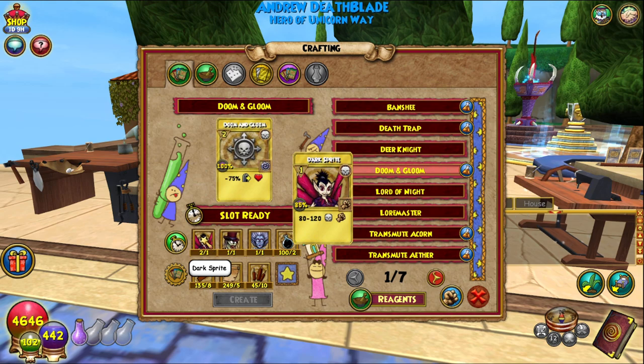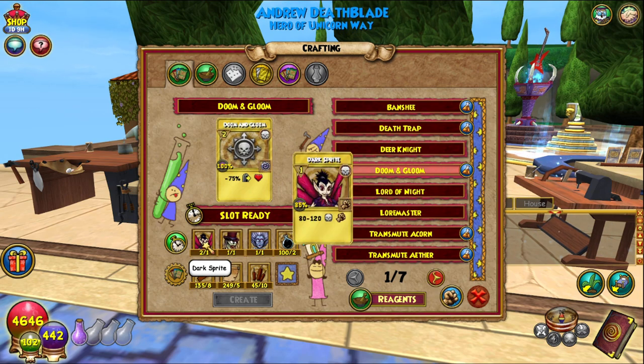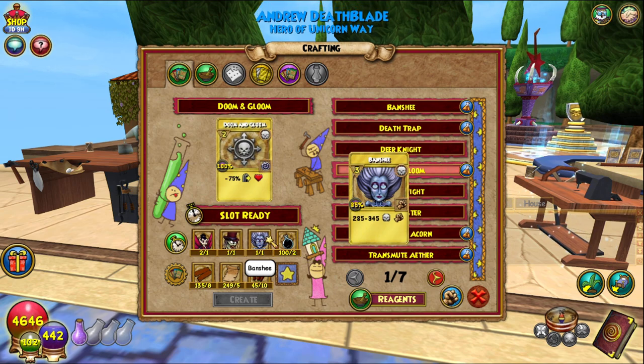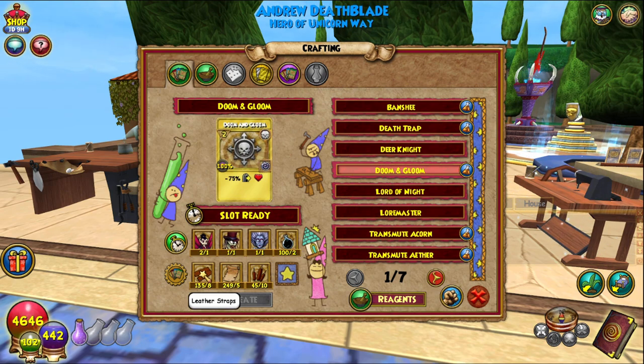You'll need two Dark Sprite treasure cards, which we've already created or you can get from the bazaar. Ghoul — you can either craft it, which we'll get to later, or get it from the bazaar or treasure card vendors. Same with Banshee. Shadow Oil is pretty simple — just go to Celestia, go to the reagent vendor there, and he has them.